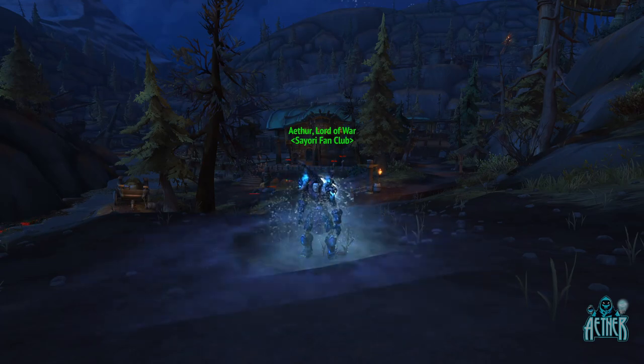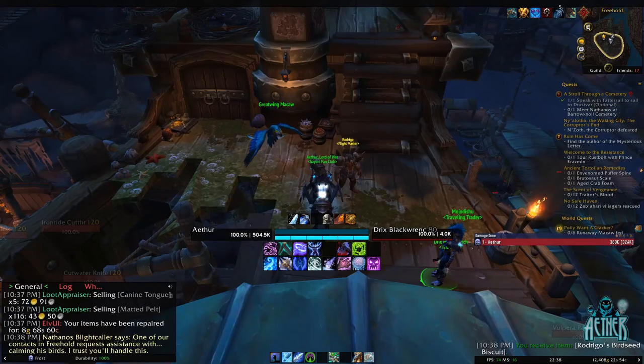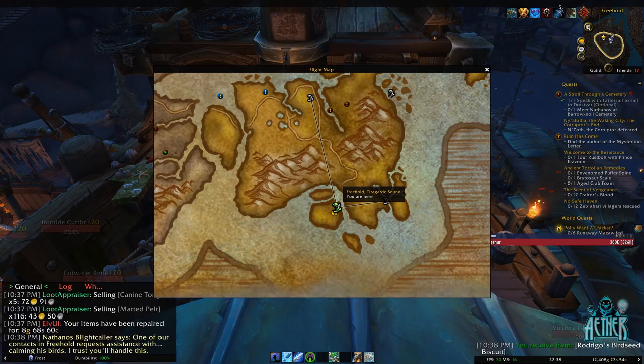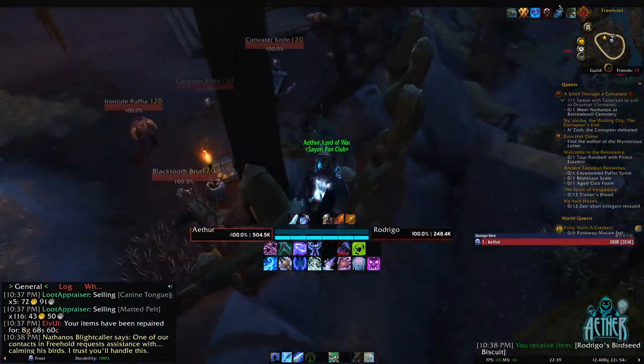Obviously your server may vary, and this farm may be even more profitable for you than it is for me. To get to this location, you'll need to head to Tiragard Sound and take the Freehold flight point. This is the non-instance Freehold area, which should not be confused with the Castaway Point flight point — that's adjacent to the Freehold dungeon entrance. Once there, drop down, head north-west, and you'll see the dogs by the river.